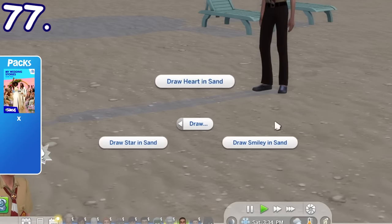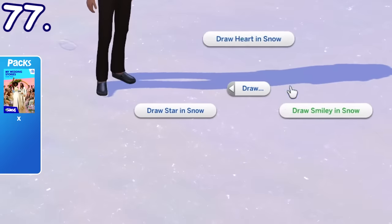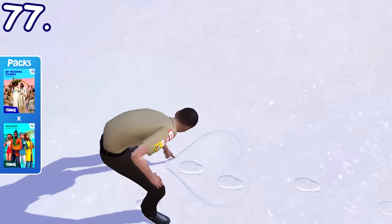The draw-something-on-sand interaction from the My Wedding Stories pack can also be done on snow, so you don't have to go to the beach to do this anymore.